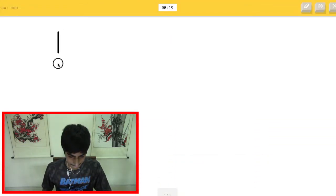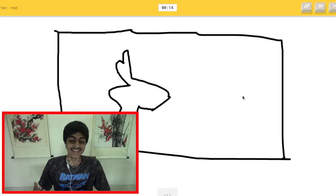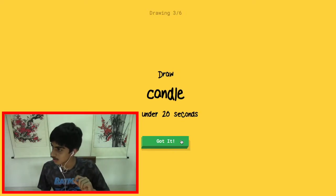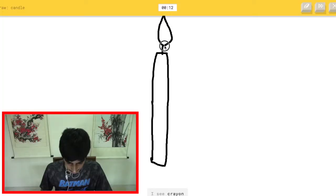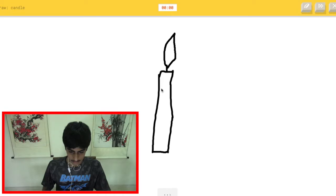Draw a map — okay I'm not sure what kind of map to draw. The AI sees a lot of things but not what I want... crayon... asparagus? What else do I draw?